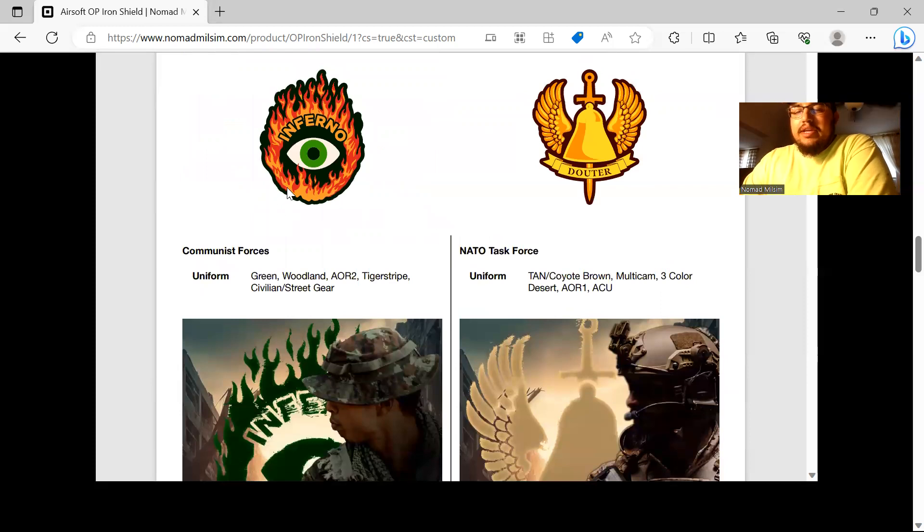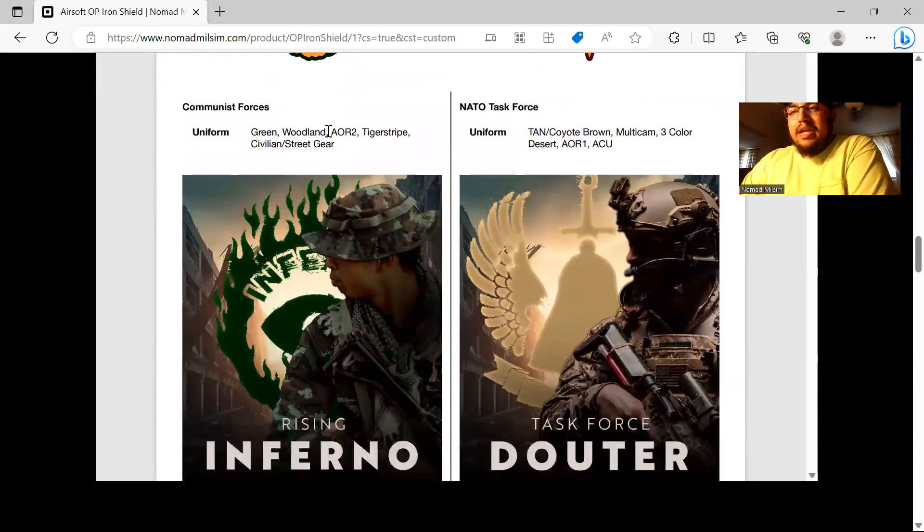The two teams are: green team is Inferno, and NATO/tan is Datora — that's a device used to put out flames, so Inferno versus the thing that puts out flames. Green team wears standard green camo. Do not wear black camo on either team unless you are Special Forces on tan. If you've never been to a milsim before, reach out to us; if you have, this is pretty self-explanatory.